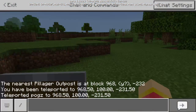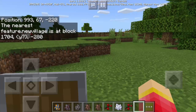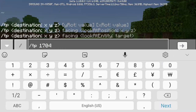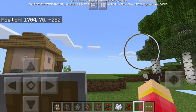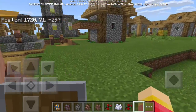Let's locate a new village using the locate command. We get coordinates at X: 1704, Z: negative 280. Let's teleport there. Oh my goodness — it's a new village! There are so many buildings to explore. This update just made Minecraft not boring anymore.